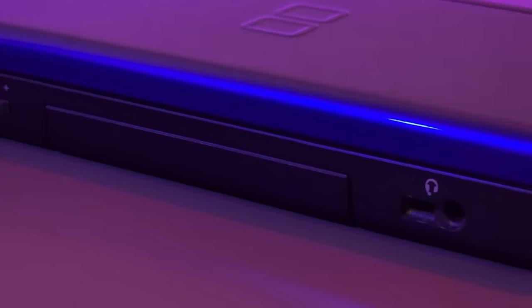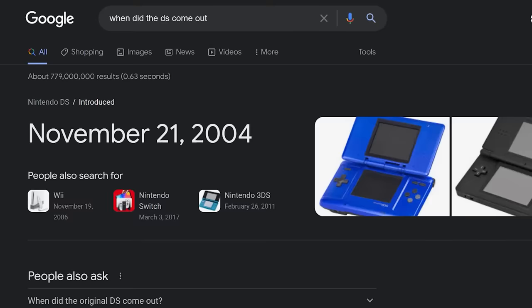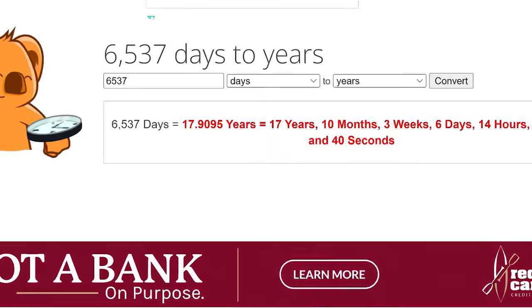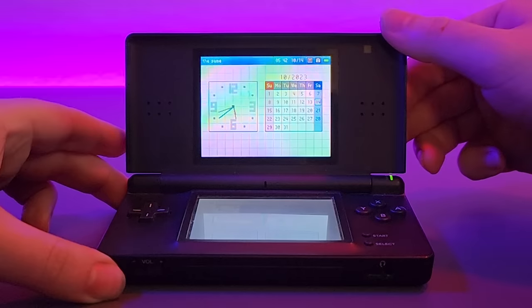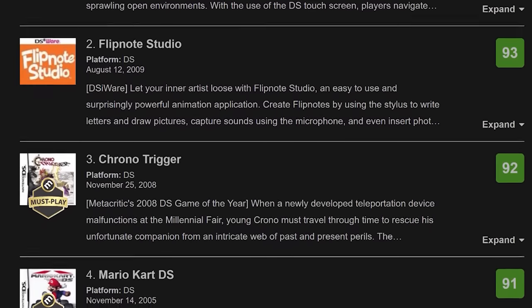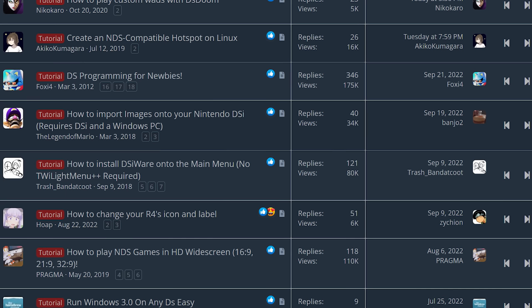Despite its technical limitations, it does deserve to be looked at again in 2022. Because believe it or not, the DS is literally only two months away from being a legal adult. This thing is about to push two decades old, and there's a lot of people out there who missed out on everything and didn't get to make any memories with it. But even the people that did grow up with this thing still might have missed out on one particular part of the DS's history: the homebrew scene.